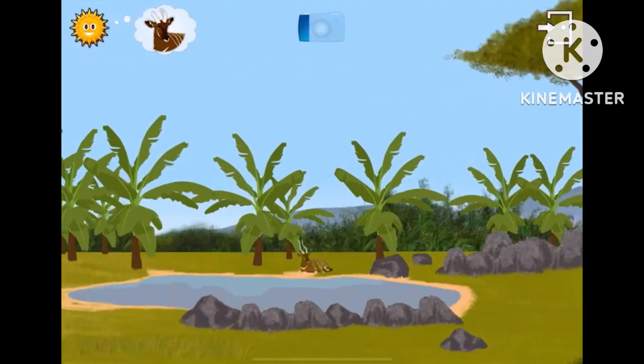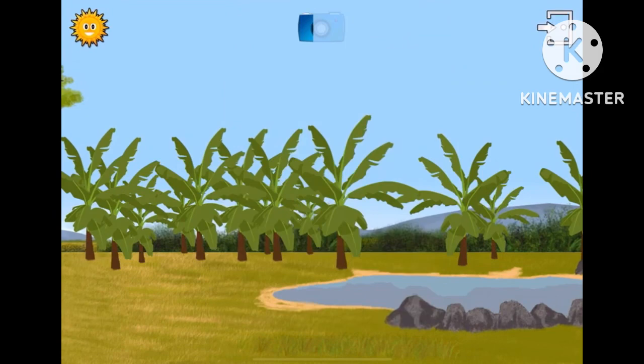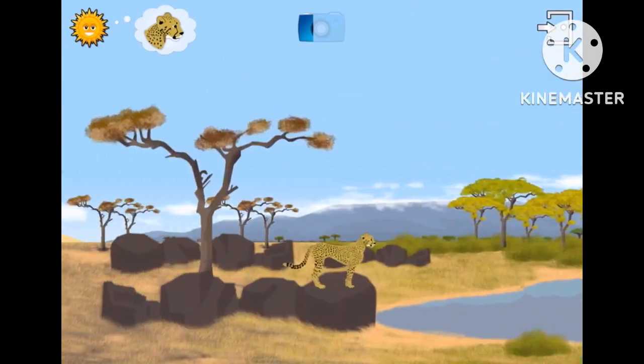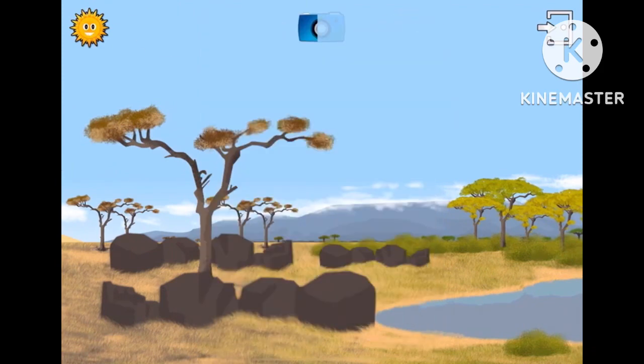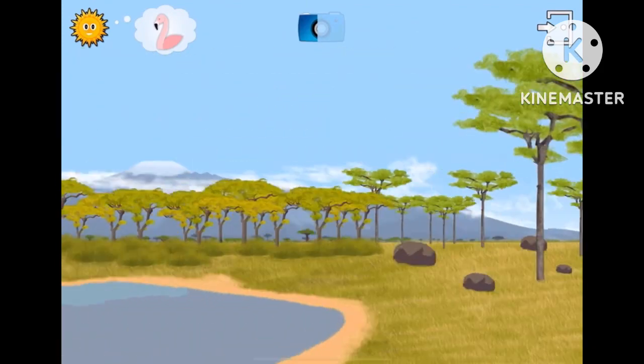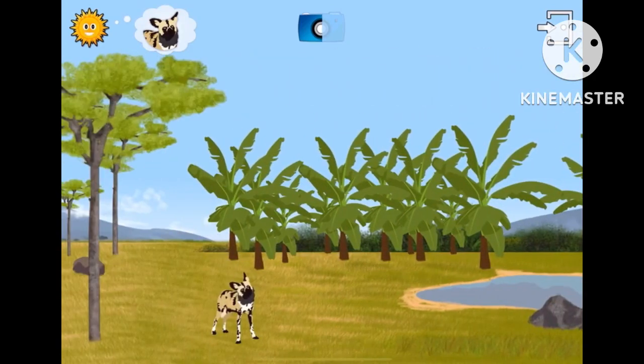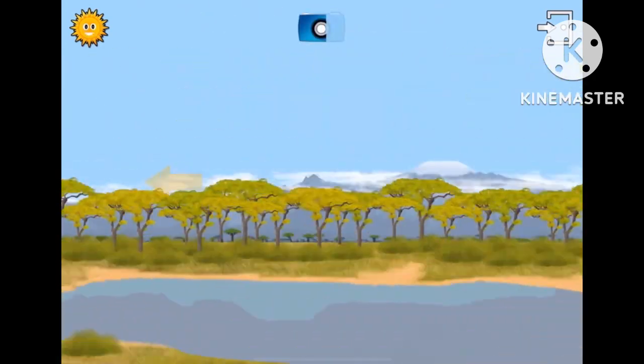Where is the bongo? Find the cheetah. Well done, you. Where is the pink flamingo? You're too good. Where is the African animal? Great! Now you can go to the desert.